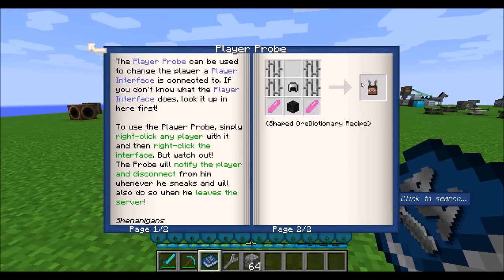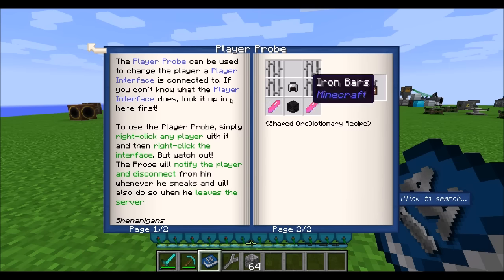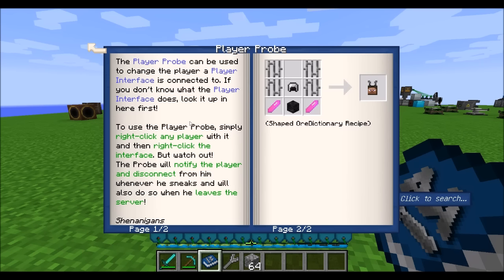The player probe is a pretty fun little tool. Basically, you can right-click on a player on a server and link that player to an existing in-the-world player interface. Do note that when you do this, the player you probe will get a notification, and all they have to do is sneak to disconnect the probe from their player. So if you're quick enough, you might steal some items, but they'll definitely know what happened.